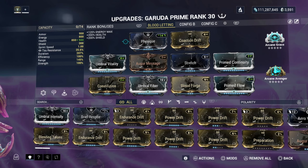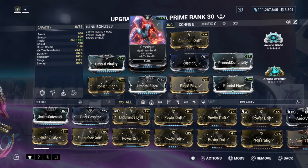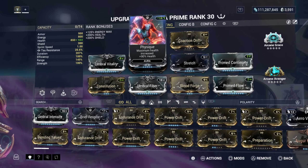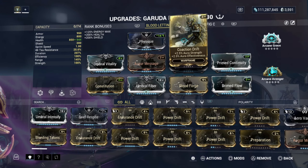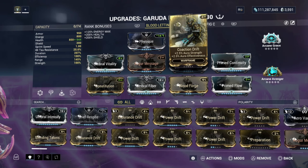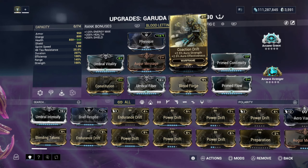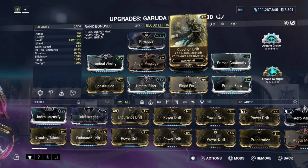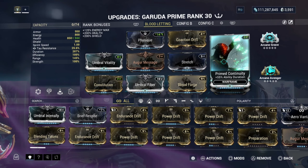Here is my build setup for Garuda — this is the bloodletting build that I have. Physique gives maximum health increase of 90%, which is a really good aura mod for adding more health. Co-Action Drift gives 2.5% aura strength and 2.5% aura effectiveness. You don't really need this on here — I didn't forma it again so I don't have it ranked, but you can use whatever you want.